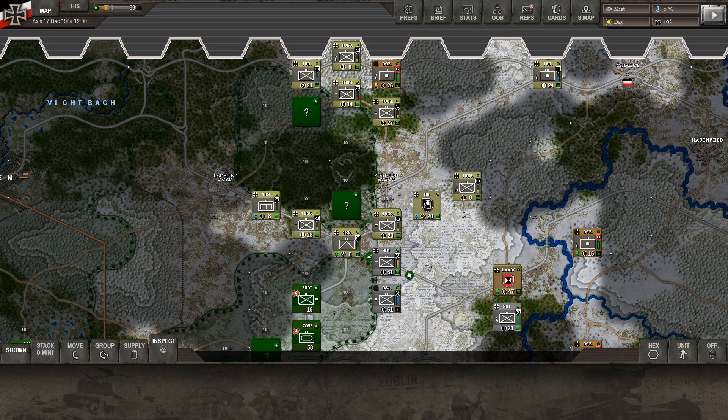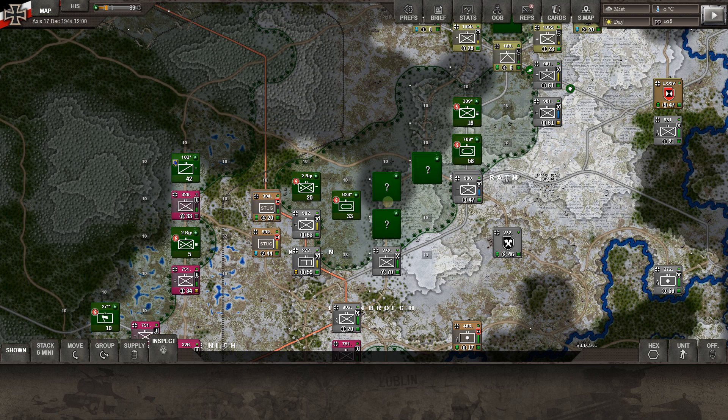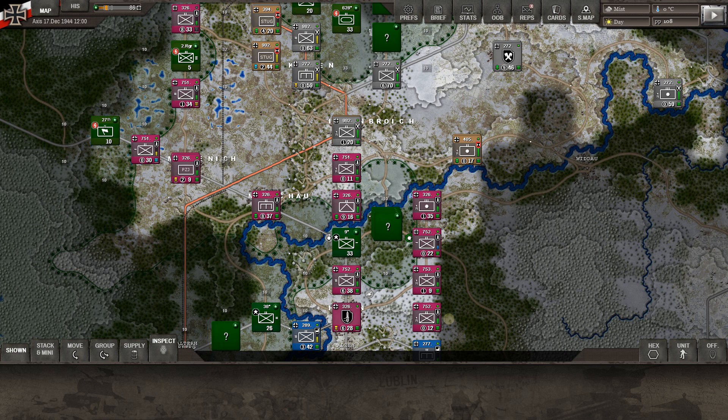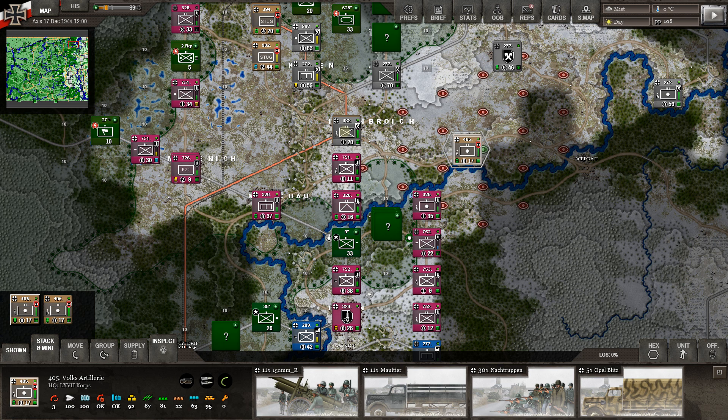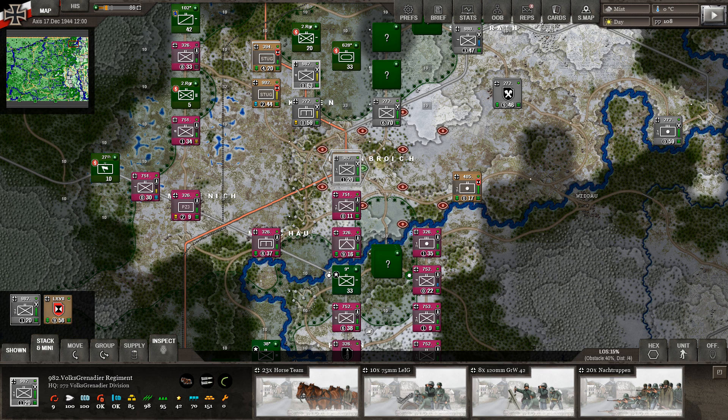We are now in round six, as you may remember, and we had started moving down the map. We had moved the 89th Division, which is very smartly trying to get around some American troops and get on to Rotken. We also have the 272nd Division down here, finding a bit more resistance, including some armor. We're trying to hold those Americans off and move up this main road — that red artery. As we come down, this is the 326th Division here in purple.